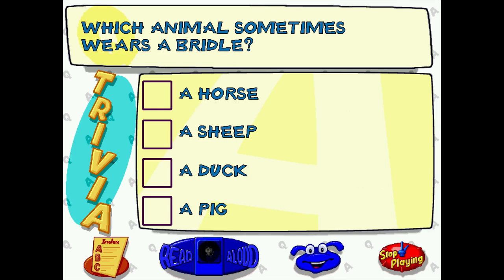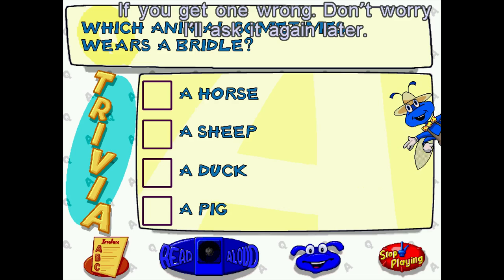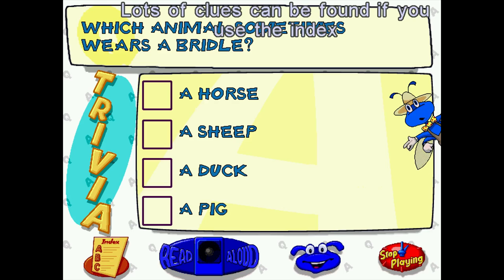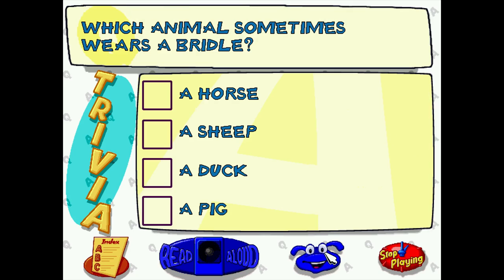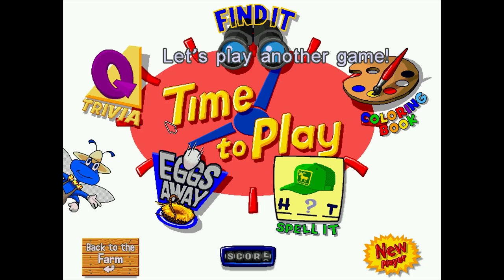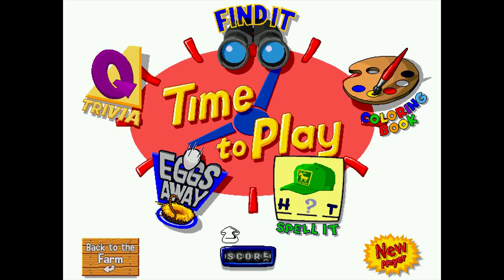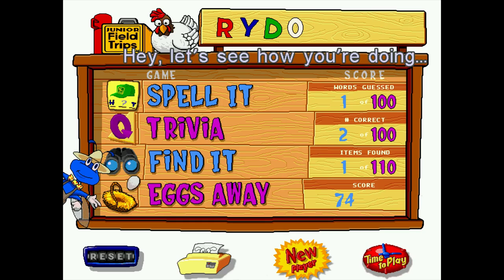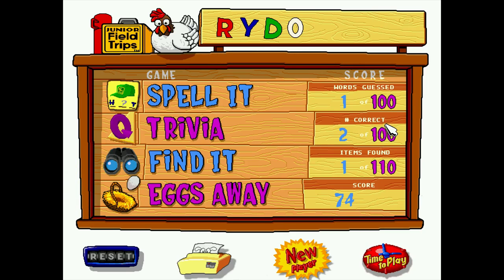If you get one wrong, he says he'll ask it again later, and there are lots of clues in the index. That's a weird statement — I imagine since there's a limit of a hundred trivia questions it will eventually just cycle back through them. If you could print, you could probably print the score page to get an idea of your child's progress.